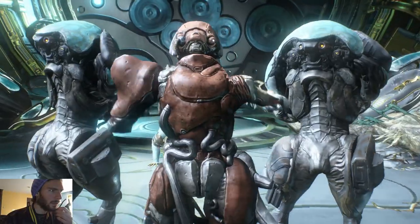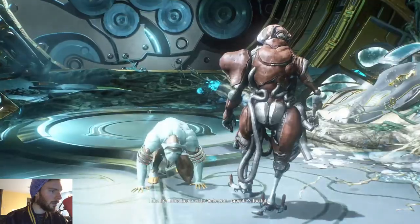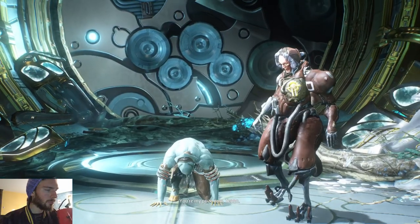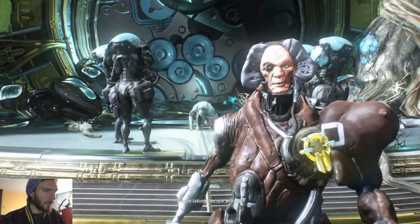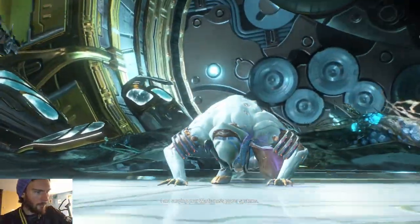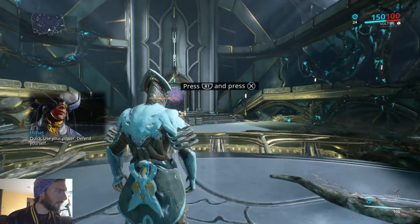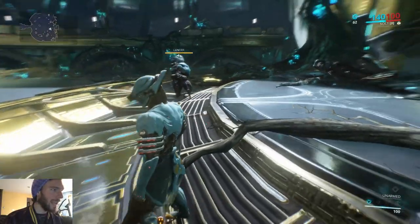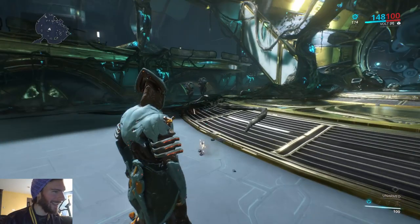Okay, in a cutscene. I see the Lotus — you'll know what I'm talking about here in a minute. This guy has just put something on us. 'I cannot use another Tenno. I am surging your Warframe's power systems.' Use your power — defend yourself! It says press R1 and X... I don't know what that is on keyboard.